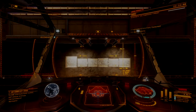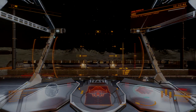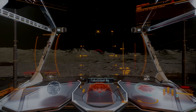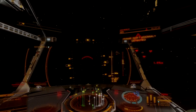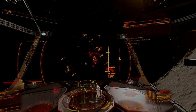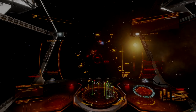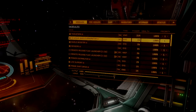At last, we have the weapon AX commanders across the bubble have been waiting for. The Gimballed AX Multicannon is now available, though not at every Rescue Megaship or at Shinrar to Dezra. This weapon is not available at some locations that ought to have it, so be sure to use Inara to confirm inventory if you are traveling to get this module.